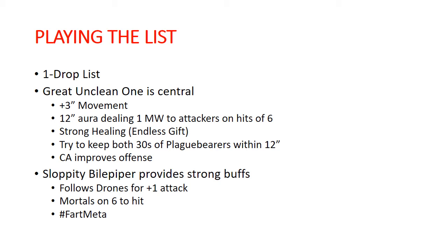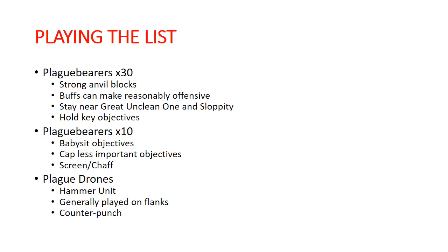My groups of 30 Plague Bearers are basically the guys holding important objectives. Very frequently I'll have them right near my Great Unclean One and my Sloppity Bile Piper. With some buffs — plus one to attack from the Great Unclean One and mortal wounds on sixes to hit from the Sloppity Bile Piper — they can do a decent amount of damage. Also remember you can summon in a Spoilpox Scrivener to get them extra attacks; in those key moments you can just drop him in and use his abilities in the combat phase.